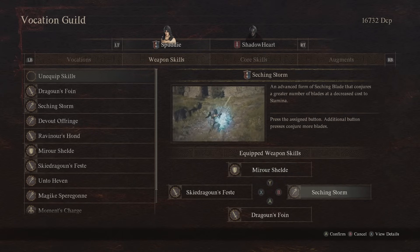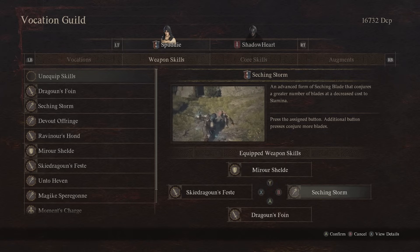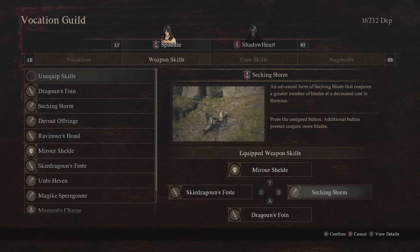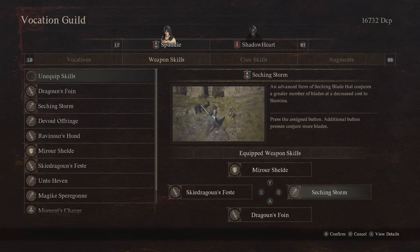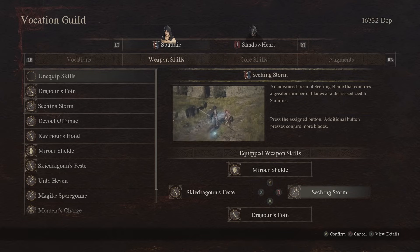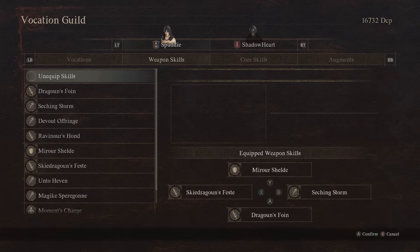Last but not least is Sieging Storm, which is the advanced form of Sieging Blade. That's our magic skill. Some enemies get strong protection from physical damage, and that's where Sieging Storm comes in. First it starts as Sieging Blade, which you get almost instantly when you unlock Mystic Spearhand. Basically, you're creating a little blue dot — a magical blade — and you can launch it to deal some damage. Nothing special on its own; you just keep these dots and they deal damage. The upgraded Sieging Storm does more damage and launches more blades.